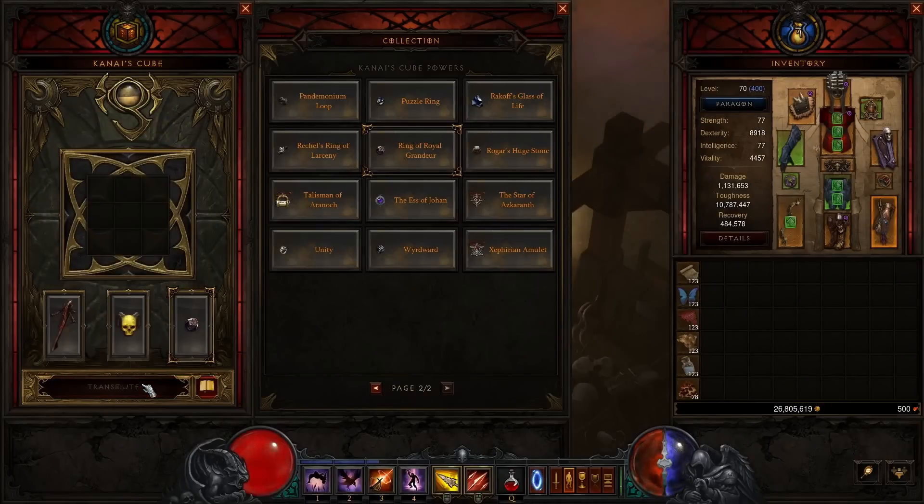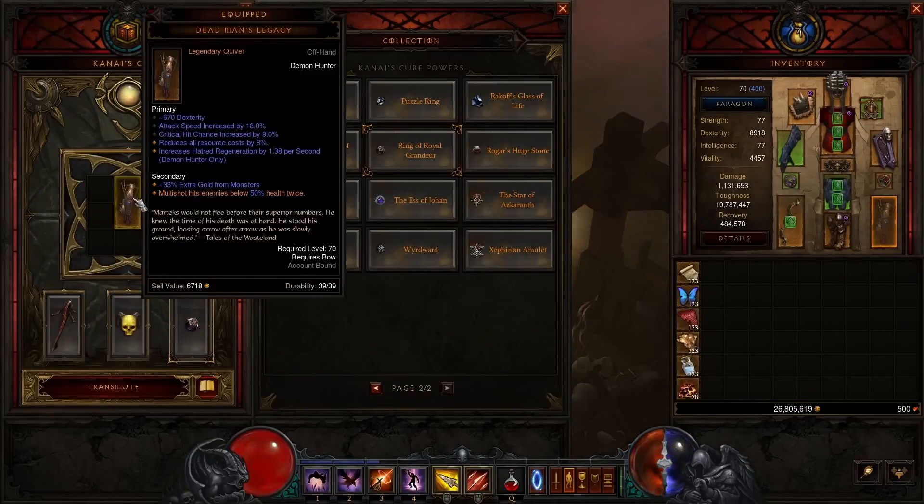So if you really want to use your Ring of Royal Grandeur, but your ring slots are Focus and Restraint, you can do that. If you want to have multiple Quiver powers on your Demon Hunter, you can do that too.